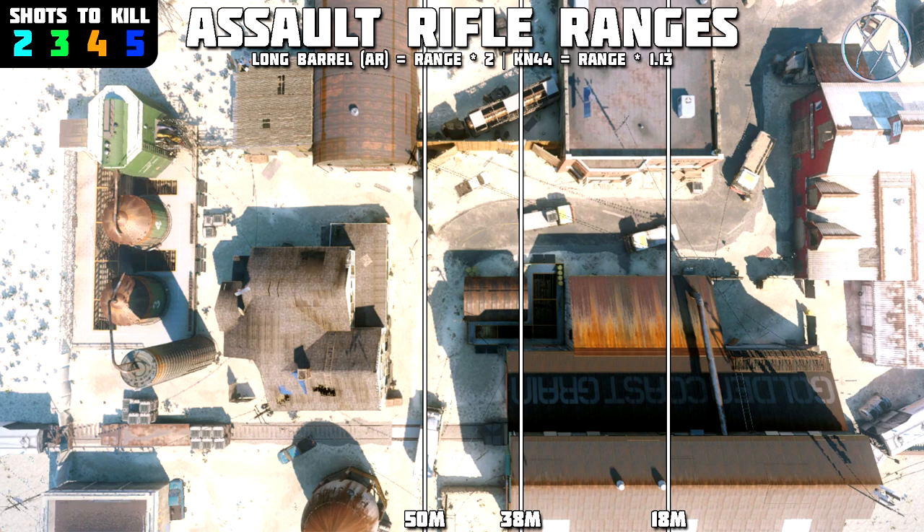Alright guys, let's get right into the chart here. As you can see, we picked a different map this time. Instead of Breach, I picked Fringe because we get a little bit more range and a little bit more of a line of sight out of it, which we need for the assault rifles because they do have longer ranges than the SMGs.